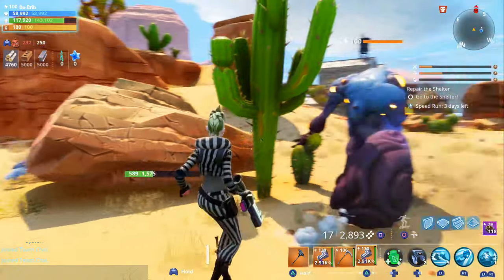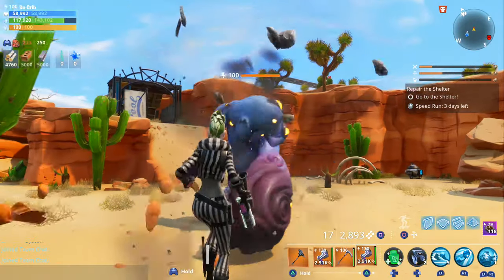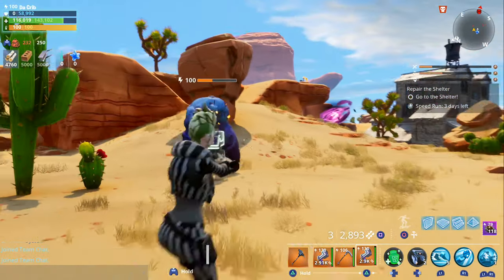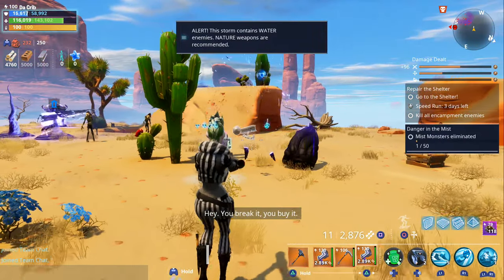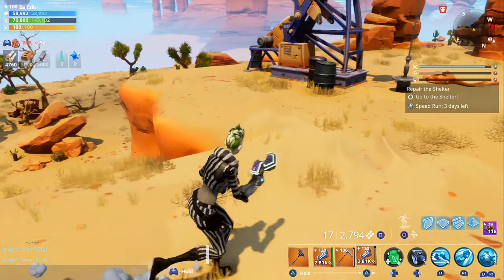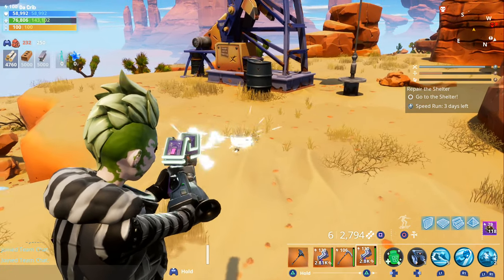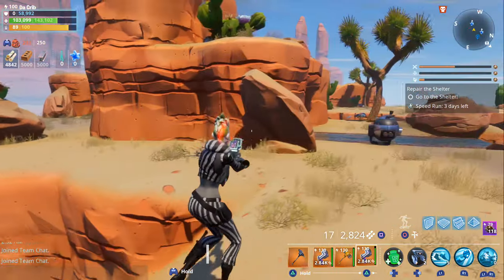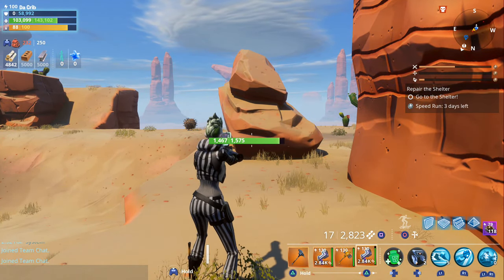Before we get into the gameplay, I wanted to test it out against the level 100 smasher. The first thing to point out is that it has 17 rounds in a magazine with our current perks and loadout. You will have to tap the trigger every time in order to shoot, and it also uses energy ammo. That's what the fire rate looks like without any fire rate perks, and here's the reload speed without any reload speed perks — kind of slow.